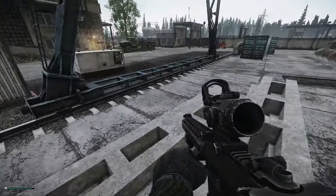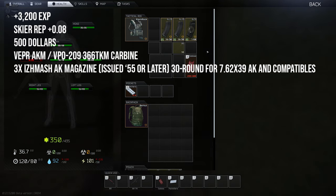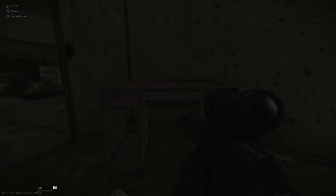Very easy task this one — just a pick up, collect, and get out task. Once you've done it, your rewards are: 3200 XP, your reputation with Skier will go up 0.08, you'll receive $500, and you'll receive a Vepa 209 and three AK magazines for that weapon.